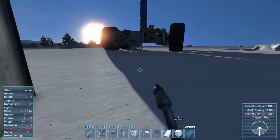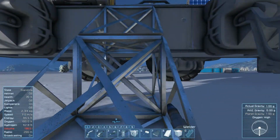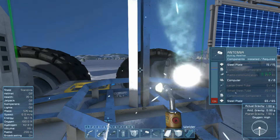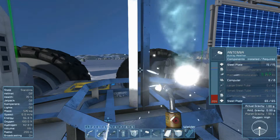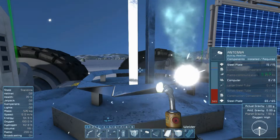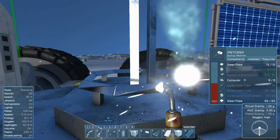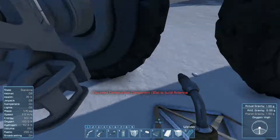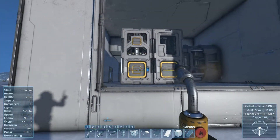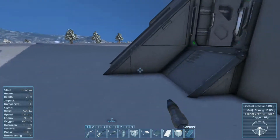Now we're maxed out on weight again. Hold up as much of this as possible. I need the station components, construction components, small steel tube, and 40 large steel tube. Holy crap. Antennas are expensive. And you can see in there I rearranged some stuff too — I put the assembler vertical, and that's an oxygen generator.